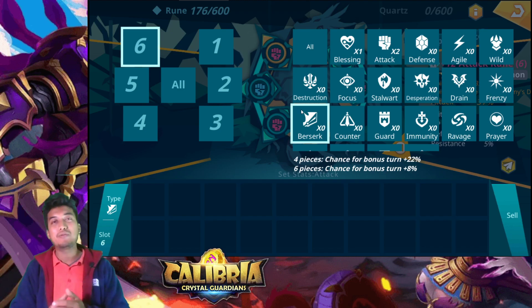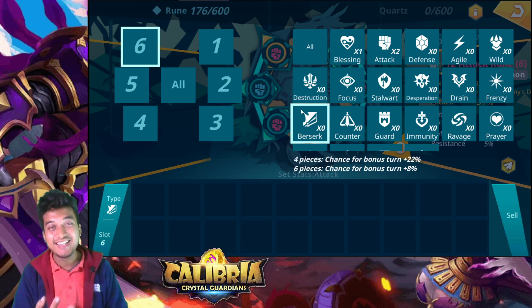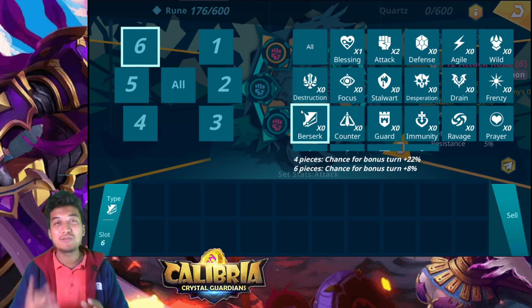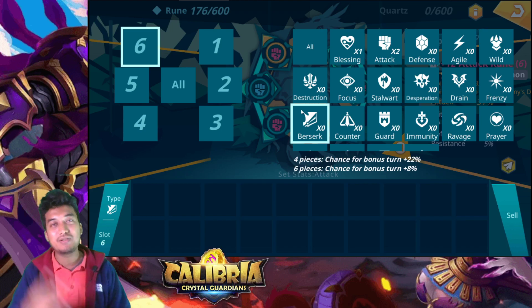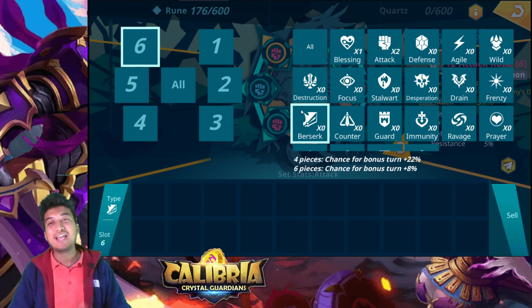For substats, the four additional stats below the primary stat should focus on: Speed boost — no questions asked — HP percentage boost, Defense percentage boost, and Accuracy/Hit percentage boost. Note that accuracy and hit are the same stat in this game. These four substats will make her very usable and effective.